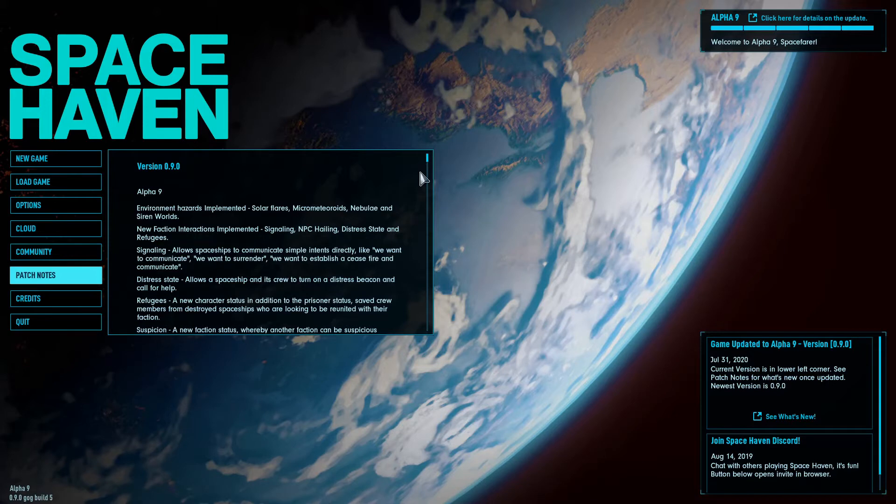These are the patch notes — the new things for Alpha 9. We now have environmental hazards implemented: solar flares, micrometeoroids, nebulae, and siren worlds. I don't know what a siren world is, but it sounds alluring. New faction interactions: signaling, NPC hailing, distress state, and refugees. That's exciting.